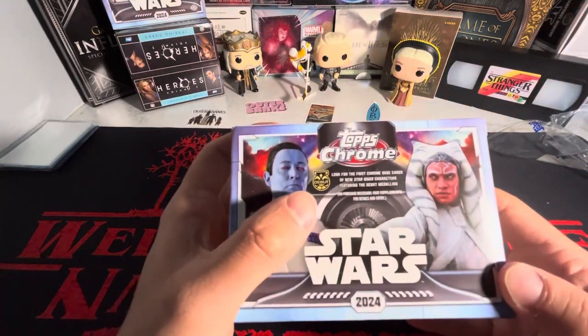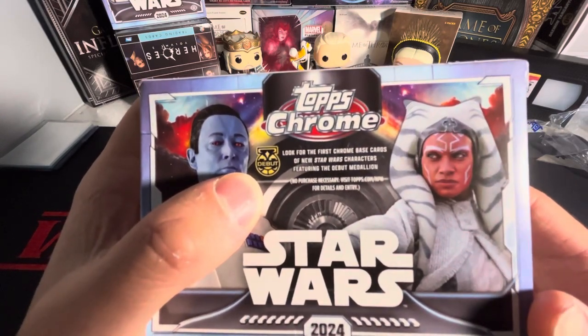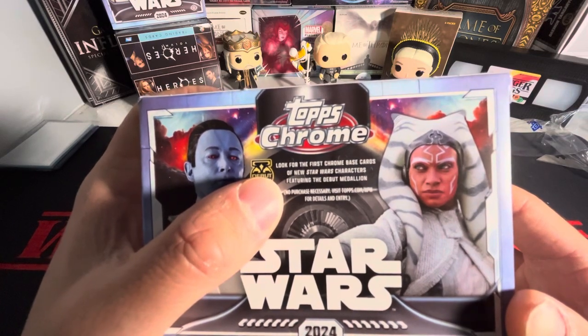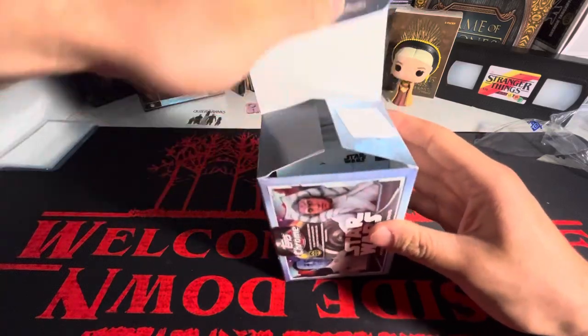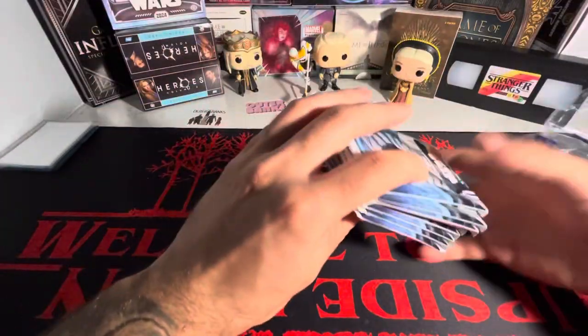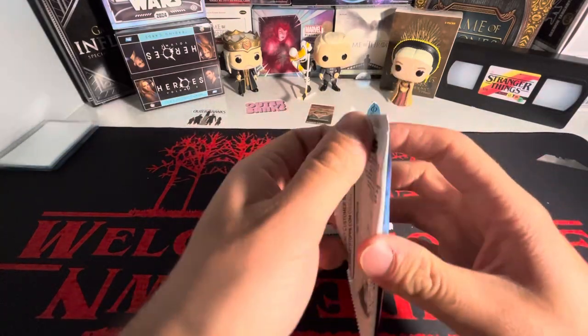One thing I didn't note from when I opened the hobby box — there are actually debut cards. It says: 'Look for the first chrome base cards of a new Star Wars character featuring their debut medallion.' So if it has the debut medallion, it's technically a rookie card, which is interesting. I'm assuming they'd be from the newer movies.